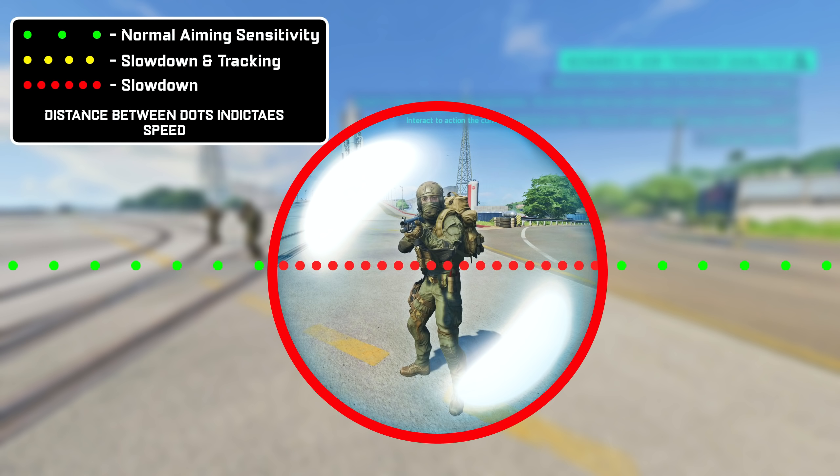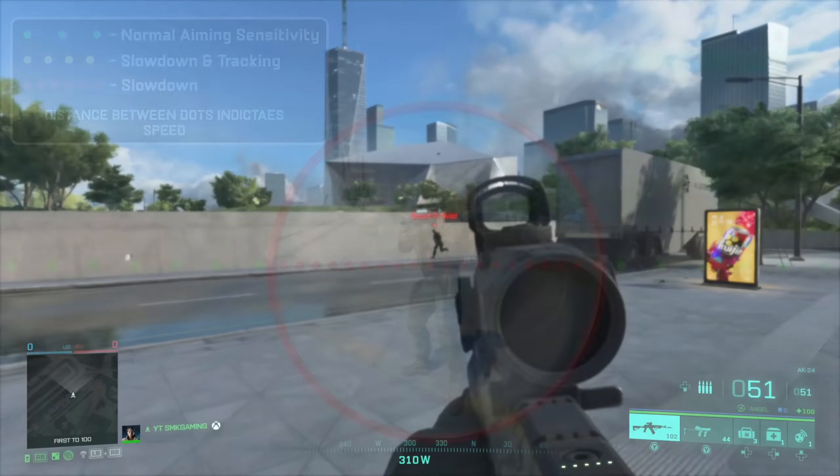Hey folks, SMK Gaming here. Since Battlefield 2042 released, you have heard many players complain about aim assist. One side has said it is far too strong, with the other side saying the opposite — they feel it is far too weak, non-existent, and it actually pushes them off target. You would think one of these sides would be wrong, but they aren't. Both are in fact correct. What the majority of the player base do not realise is that they are talking about two different elements that make up aim assist.